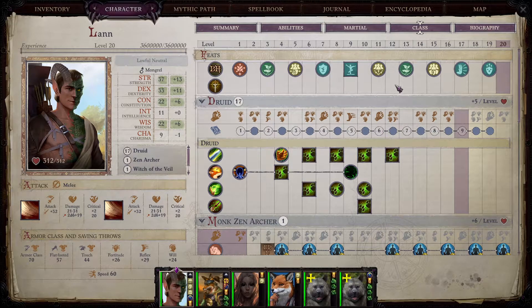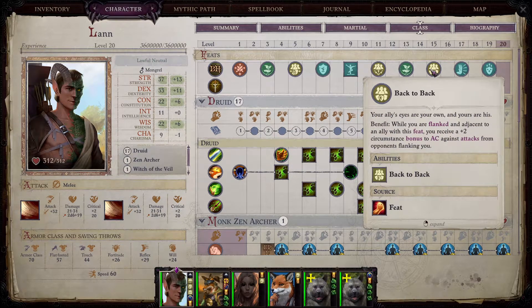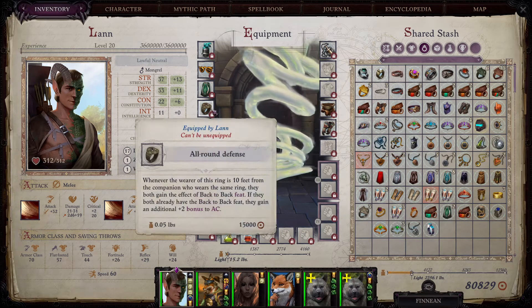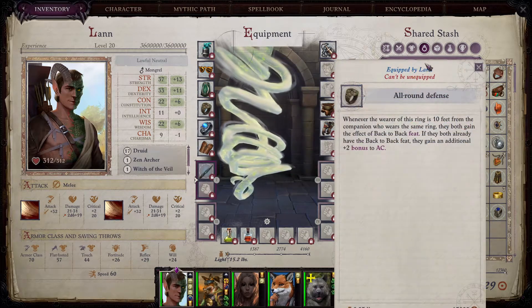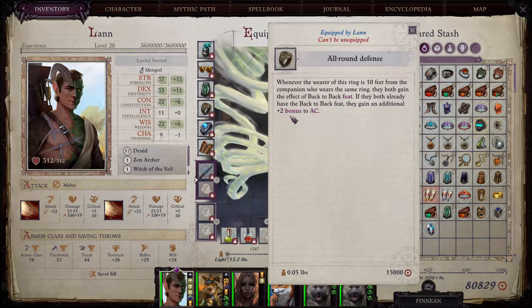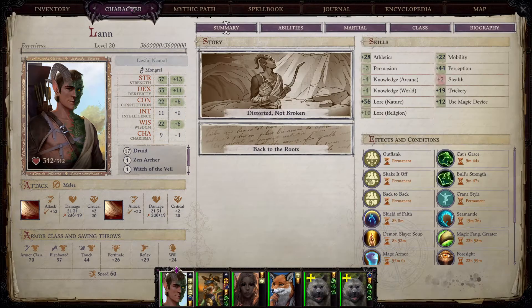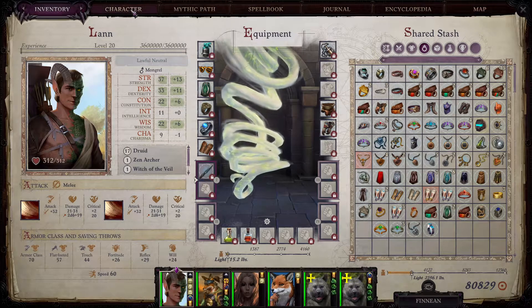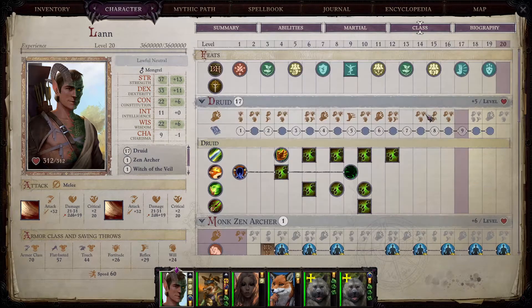As you're getting into act four, I would definitely recommend taking Back to Back as an ability. If you have another character who also has Back to Back near you, you're going to get a plus two circumstance bonus to armor class from opponents flanking you. There is also an item in the game called All-Round Defense, which you get from Illusionira's arena — it increases this plus two bonus from Back to Back by another plus two, making it plus four total. It's really worth it at that point as an immediate plus four boost.